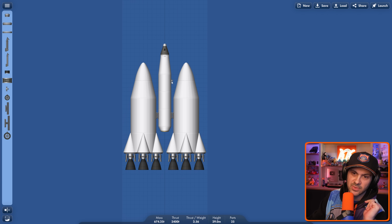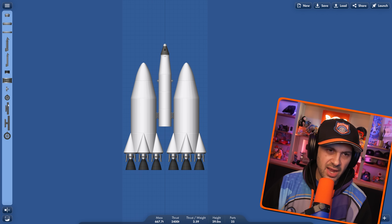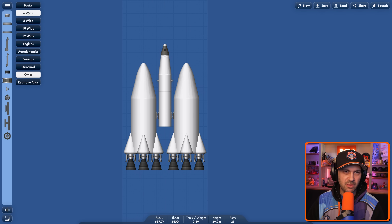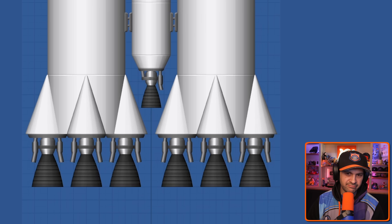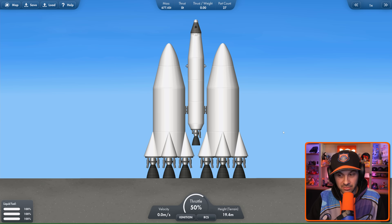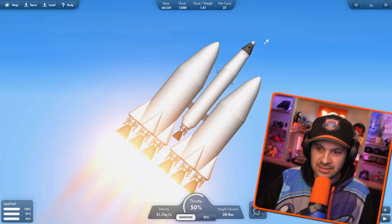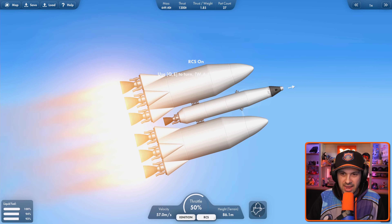I probably need RCS, right? Maybe we just put a rocket on the end of it — that way you got a little bit more to work with. We've got fuel, right? This is all fuel. Shall we go to outer space? Ignition. I want all of these to ignite at the same time. That is not how that happened. That is definitely not the way things played out.